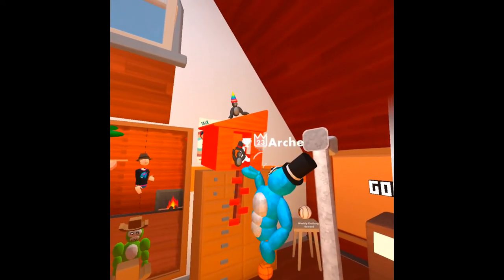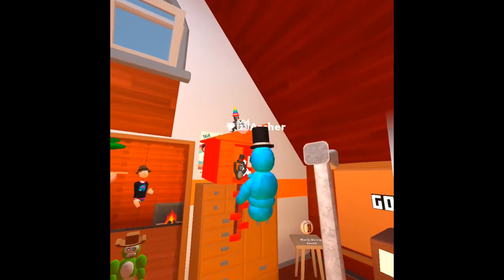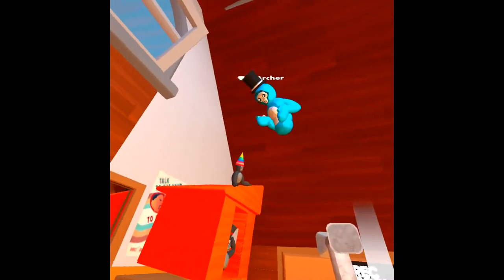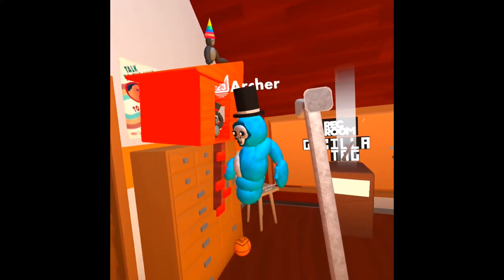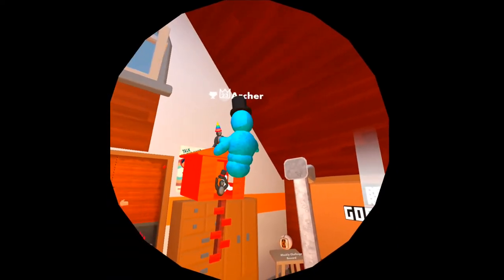This is a little Gorilla Tag Treehouse. You can climb up it if you want. See — you press grip on anything on it and then move. Grab here, grab here, and grab here.